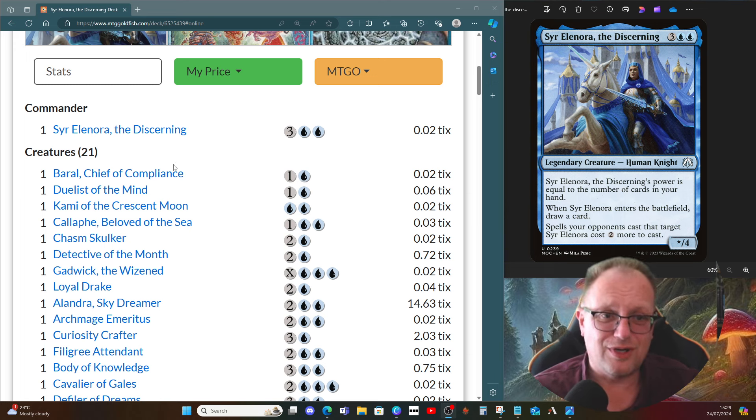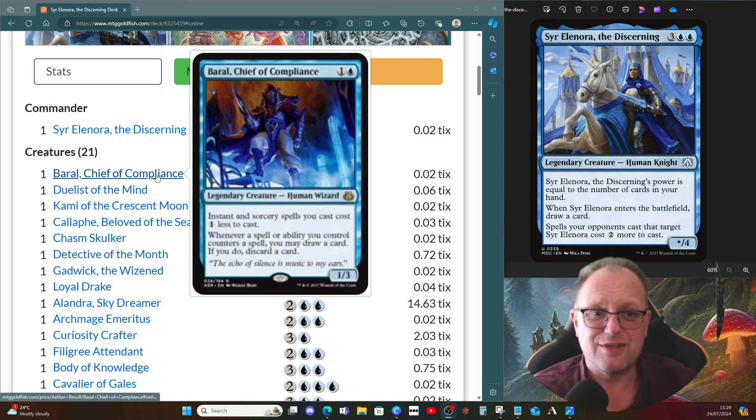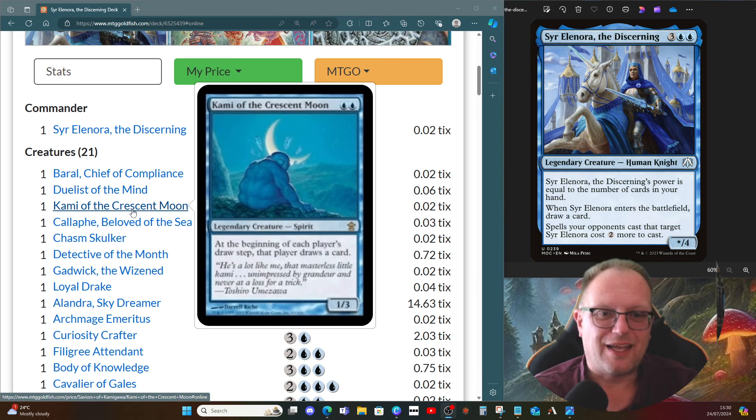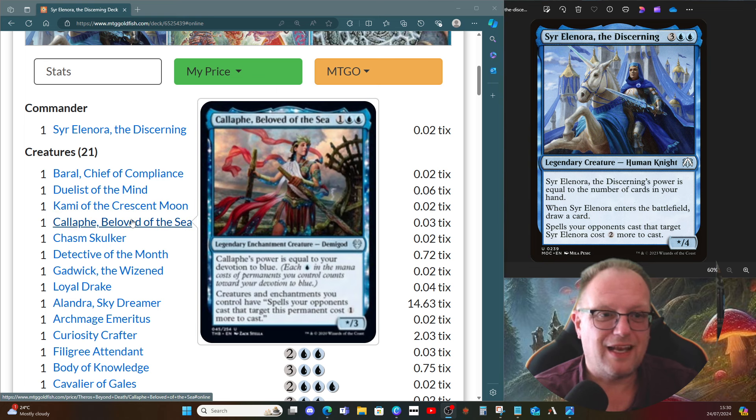Brawl Chief of Compliances is here so we can make our instants and sorceries cost a little bit less. Duelist of the Mind is another star creature — star three — whose power is equal to the number of cards you've drawn this turn, so it's always going to be at least one. Whenever we commit a crime, you may draw a card; if you do, discard a card. It only triggers once each turn.